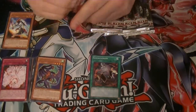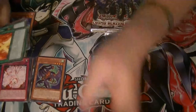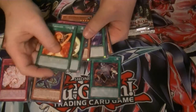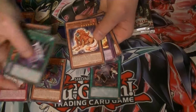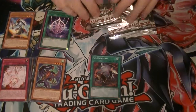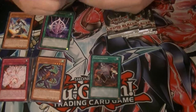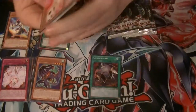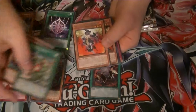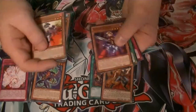Pack number four. They've got Ten-Su, Ten-Sin. Rare is Heraldry Reborn. Gosh, another Bikenshaver. Rare is Brotherhood the Fire Fist Spirit and a super rare Brotherhood the Fire Fist Snake.